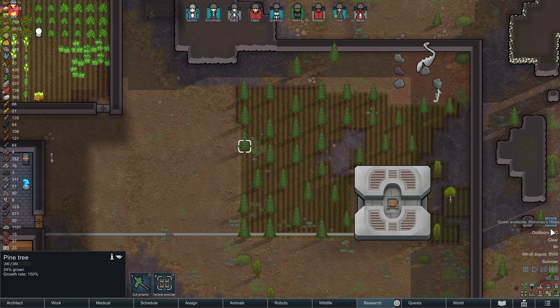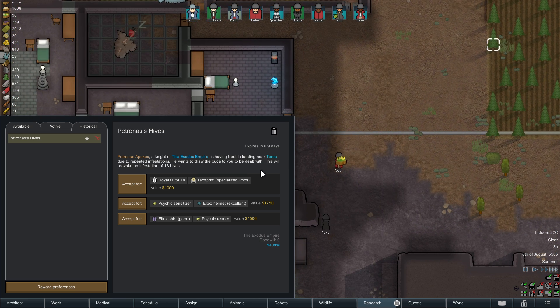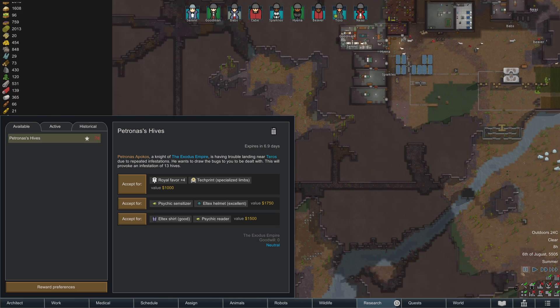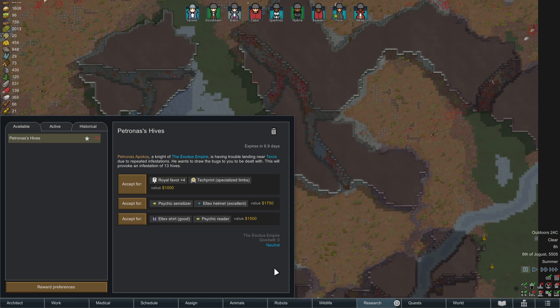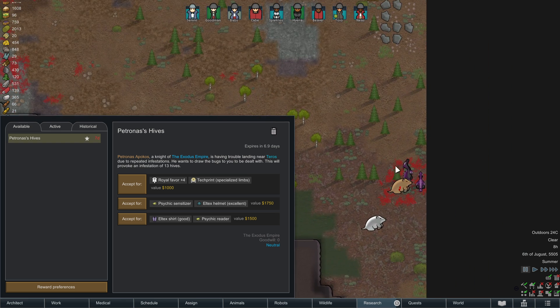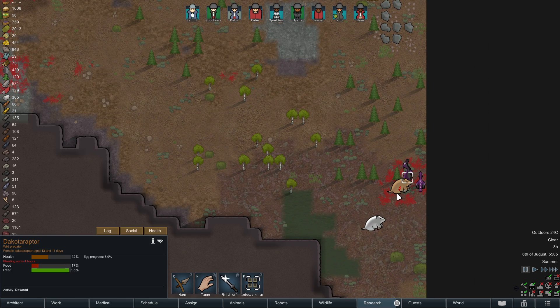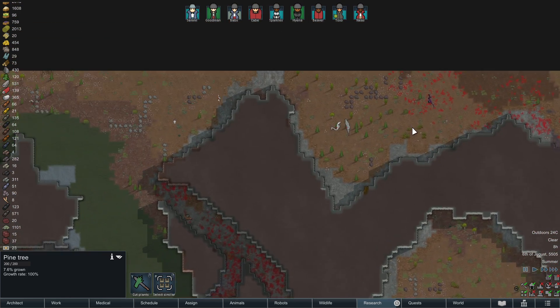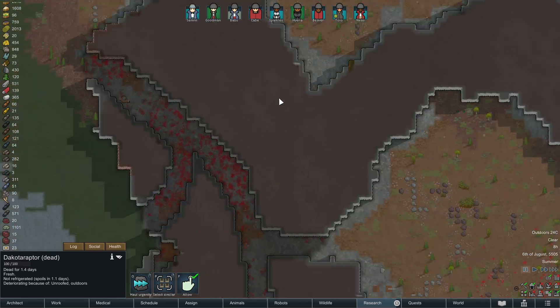That's another quest. A hive's knight is having trouble landing near Taros due to repeated infestations — he wants to draw the bugs to you to be dealt with. This will provoke an infestation of 13 hives. Will it be in one of the tunnels? I'm curious as to what this means exactly, I've never seen this event before. There's some crazy fighting going on over here.